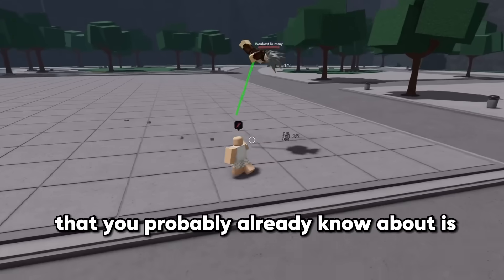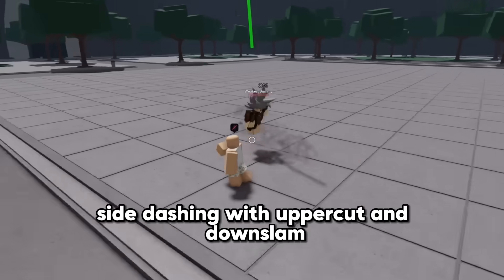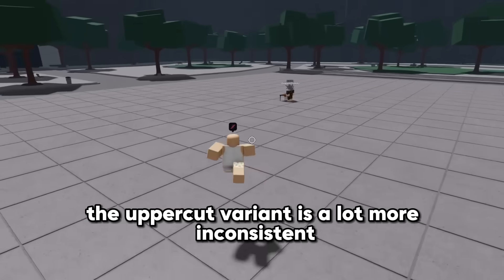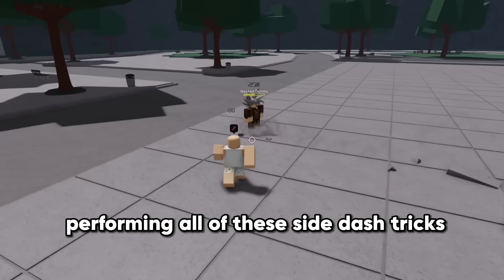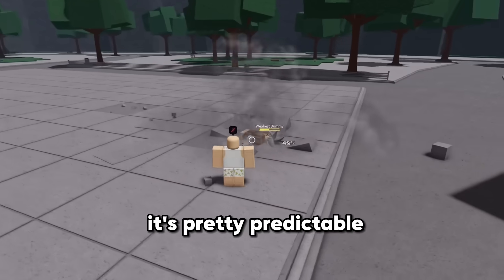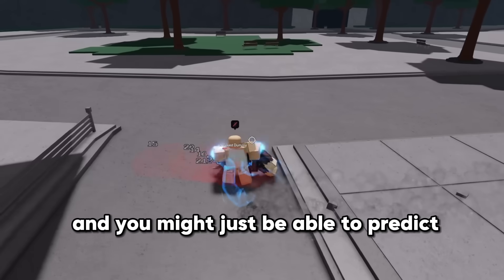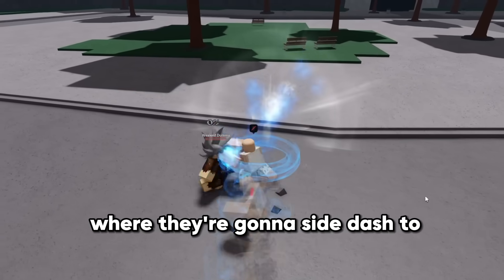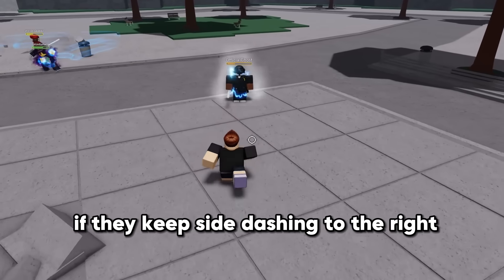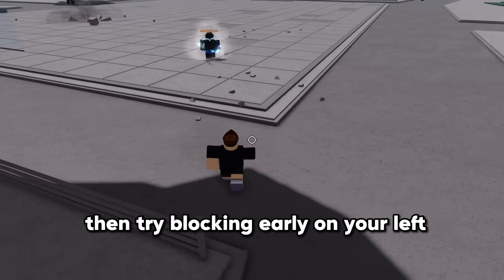One more side dash trick that you probably already know about is side dashing with uppercut and downslam. These are good for starting combos, although the uppercut variant is a lot more inconsistent. Performing all of these side dash tricks can help start combos. Side dashing isn't the perfect technique though — it's pretty predictable depending on who you're fighting, so try to figure out the other player's movement patterns and you might be able to predict where they're going to side dash, which can then allow you to punish them. If they keep side dashing to the right, try blocking early on your right. If they keep side dashing to the left, then try blocking early on your left.